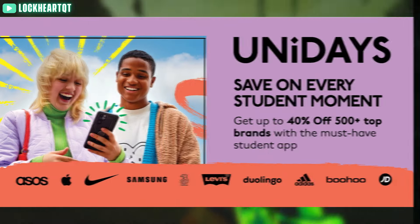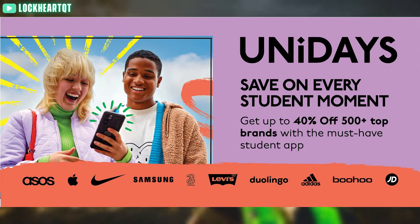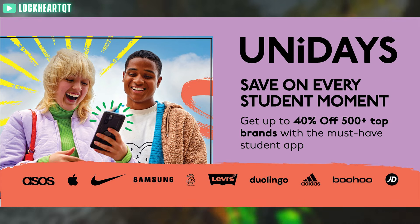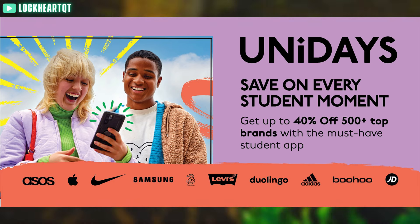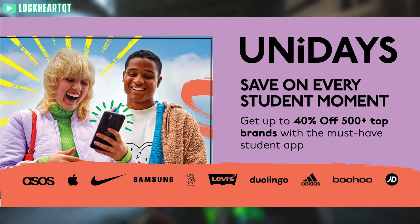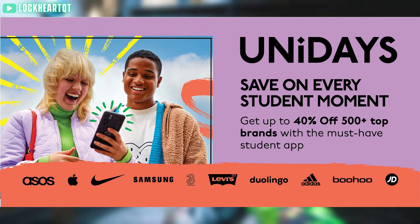Additionally, if you're a university student in the UK or Europe, you can get a free beta code by connecting your account to the Unidays app. You can also get other products, discount codes, and things like that through Unidays, so it's another great way to get the beta.